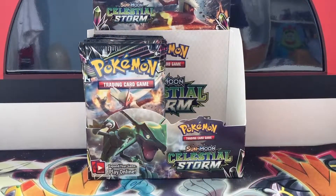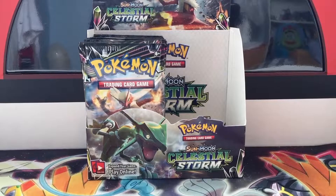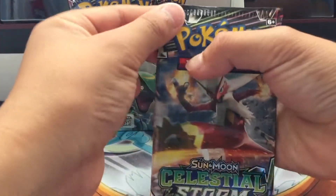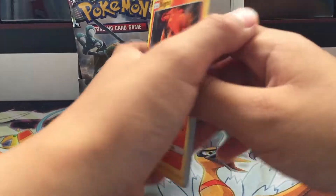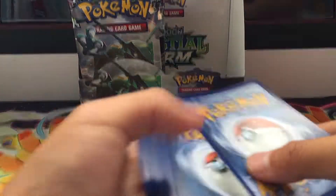Hey guys, this is the Pokémon Skyrim show — it's your boy Sander, and today I'm opening my half of the Celestial Storm booster box. Let's open some packs! Pack number one, here we go. At the pre-release, I pulled an Articuno Rainbow GX, which was absolutely amazing — I really, really love it.